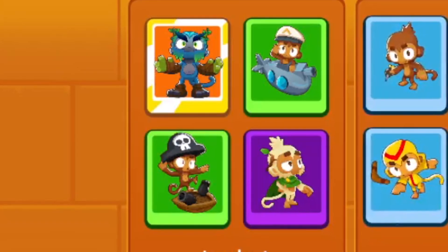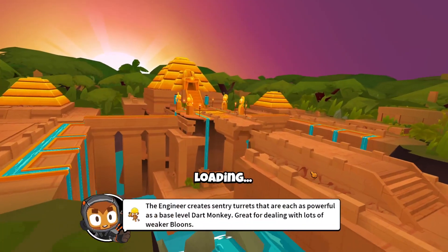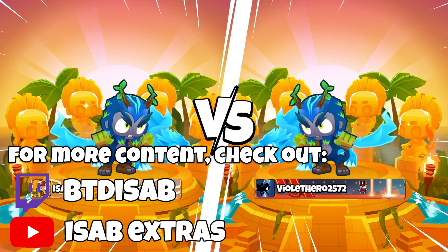Let's do boat, sub, and heli. And go. Must have met support strategy - druid subfarm. Druid subfarm is the best strategy in every map.